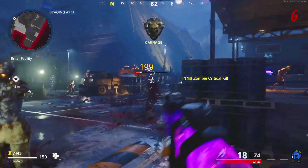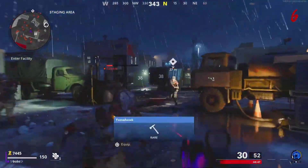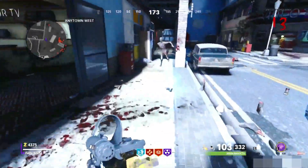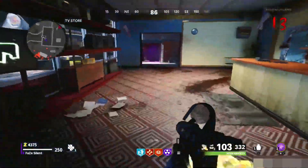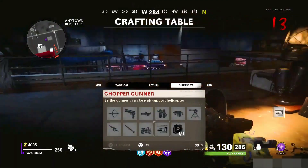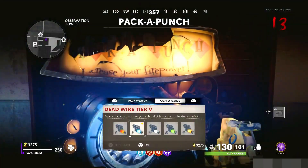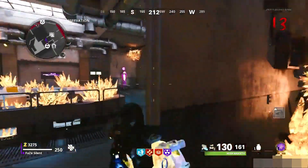Shout out to Silent9 for helping me with this footage, so make sure you guys go check him out. Now a lot of people in the tutorial said you guys need an arcade token, but I'm pretty sure you do not because that machine is part of the easter egg. If it doesn't work then you guys will need an arcade token. After that you guys need enough rare salvage for a chopper gunner, and then get dead wire on one of your guns.